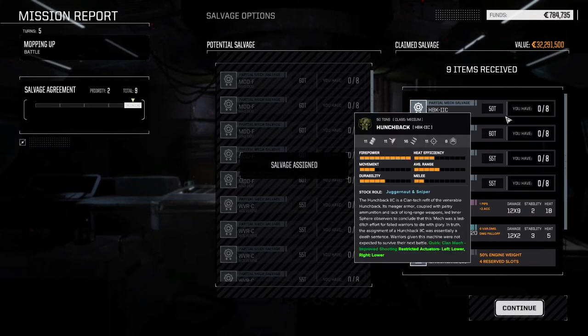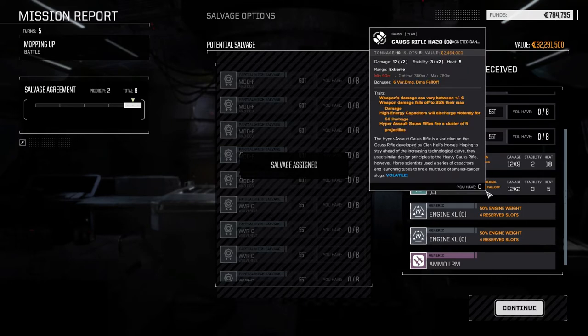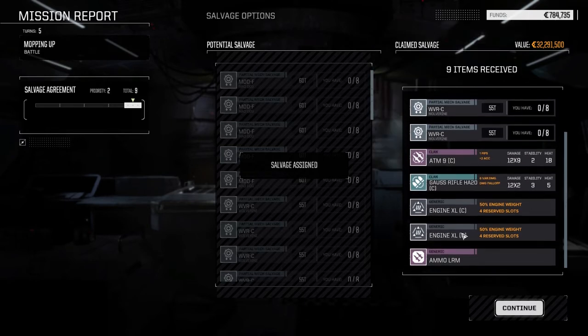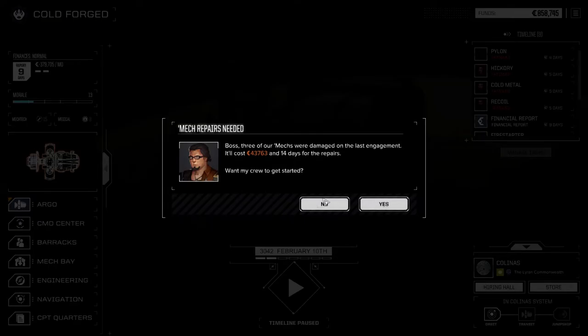Hunchback 2C part, Mad Dog part, two Wolverine C parts, we got one of the ATMs and an HA20 — that's not bad. We made out pretty good on that one. 32 million in C-bills. 43,000 — not bad.